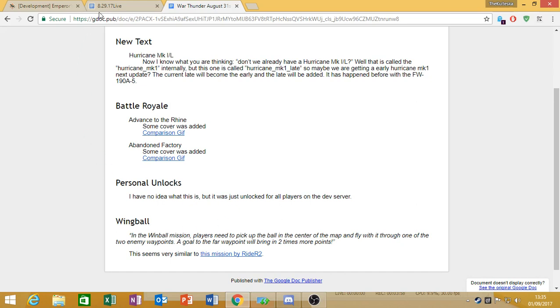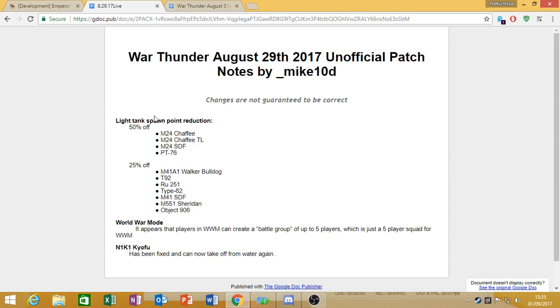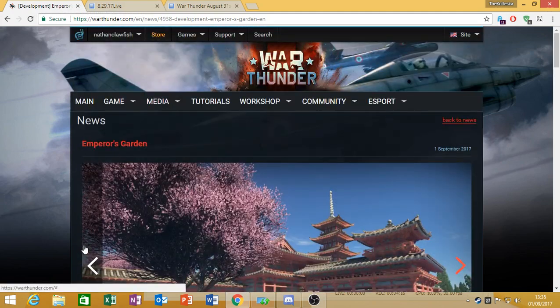All in all, the big thing is the light tank changes — they've reduced spawn cost on basically the more underperforming light tanks, and for some reason, the RU251 as well. Maybe they're going to uptier the RU251 in the coming rank 6, but we'll have to see. And just to throw in one last thing: at the time of doing this video, they just announced a new map — Emperor's Garden.